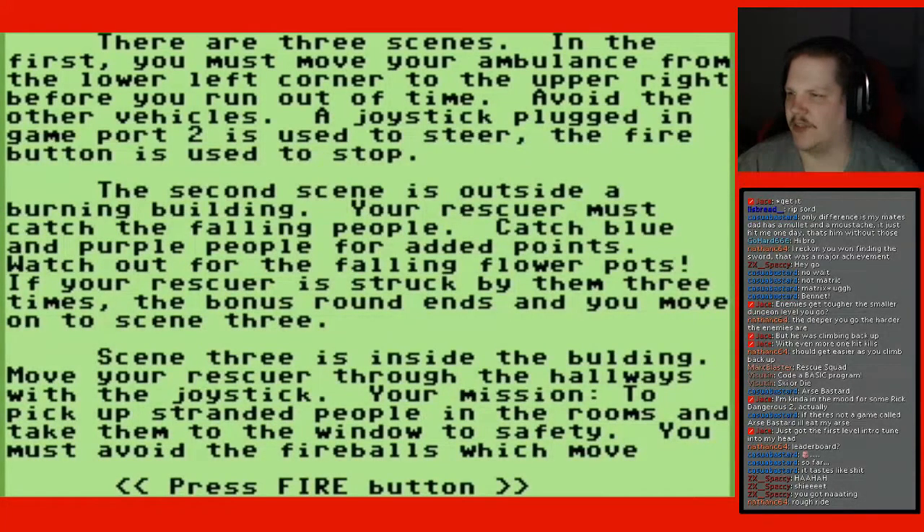There are three scenes. In the first you must move your ambulance from the lower left corner to the upper right before you run out of time. Avoid the other vehicles. A joystick plugged into Game Port 2 is used to steer; the fire button is used to stop.